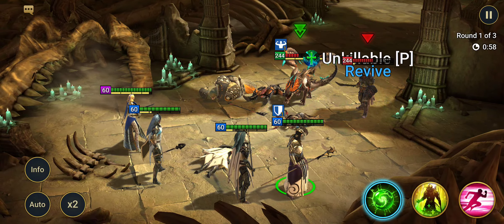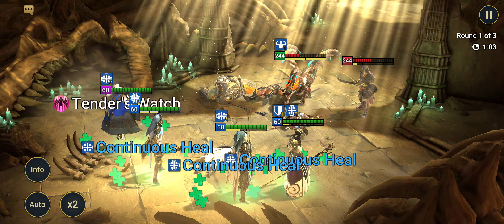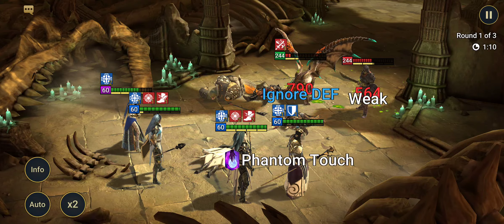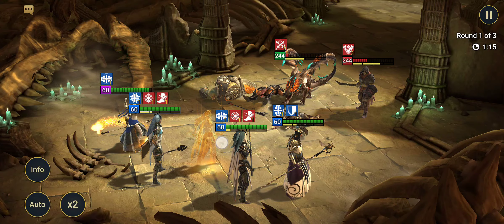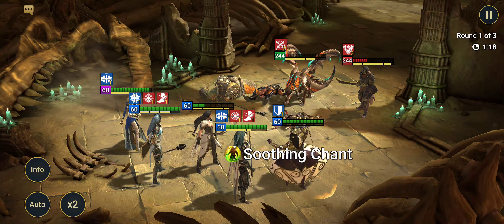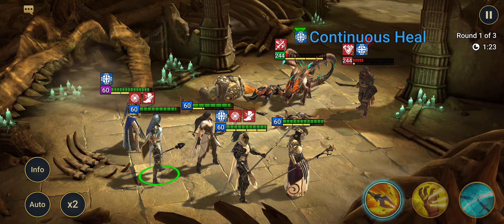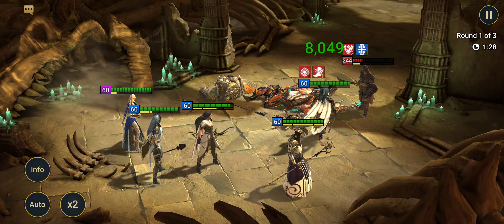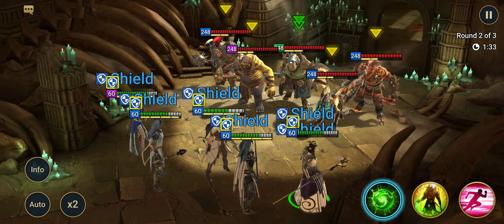Yep, see he got somebody. But to three-star this — that's why you bring revivers, and there are pretty much revivers in every rarity of every faction now, which is actually crazy. Bring her back, big heal, get rid of the enemies one at a time until all abilities are off cooldown, kill everybody, and then you're reset for wave two.